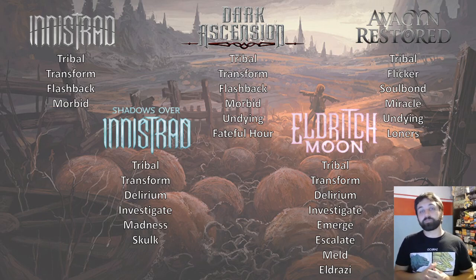There have been five sets so far across two blocks: first Innistrad, Dark Ascension, and Avacyn Restored, and then Shadows over Innistrad and Eldritch Moon. Shadows over Innistrad was one of my first sets that I played — it was the first set I went to a midnight pre-release for, which was a really fun time. I didn't actually play the original Innistrad block but I do know a fair amount about it.